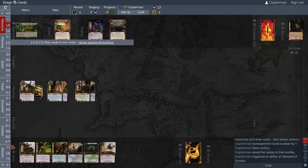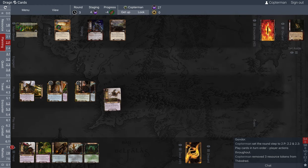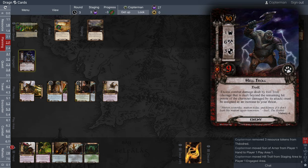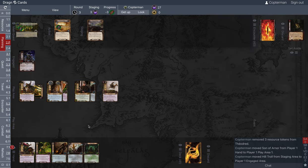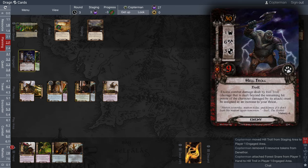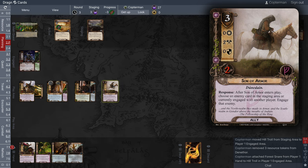Now for something fun — we're going to play Son of Arnor. When Son of Arnor enters play, we choose an enemy in the staging area and engage that enemy. So I'm bringing the Hill Troll down during planning, and that allows me to attach a Forest Snare onto the Hill Troll. When attached to an engaged enemy, it cannot attack — so he's incapacitated. Now we don't have to worry about the threat increase issue. That combination doesn't always fire, but I'm glad I got to capture it on this playthrough.